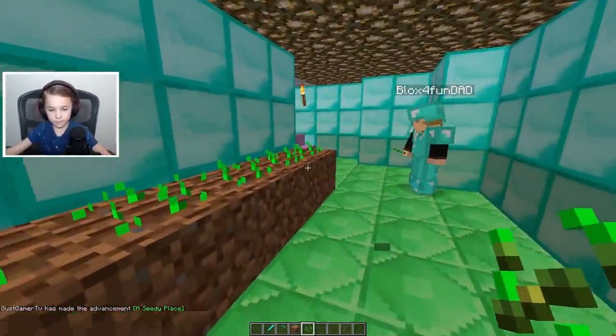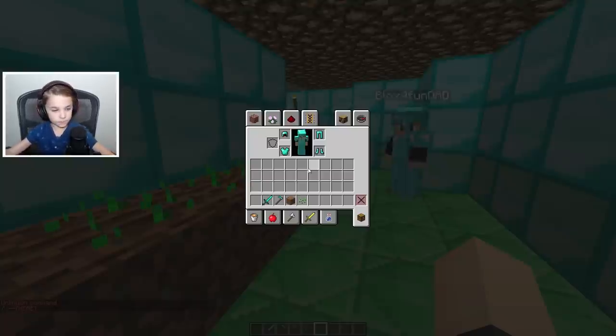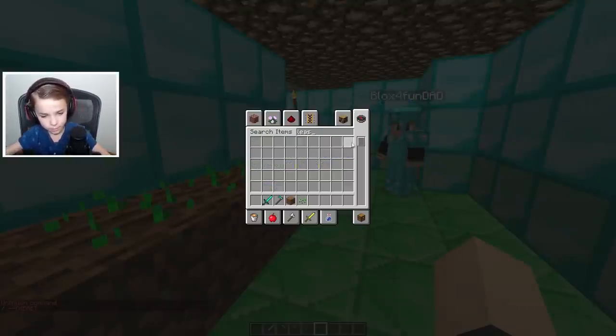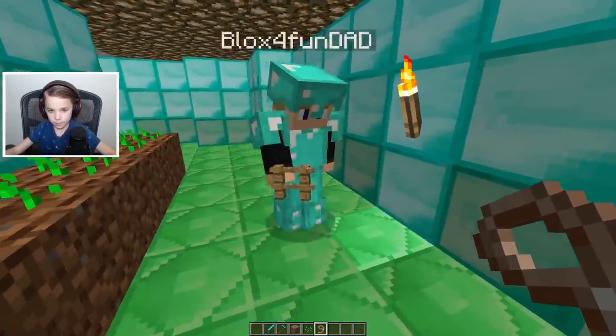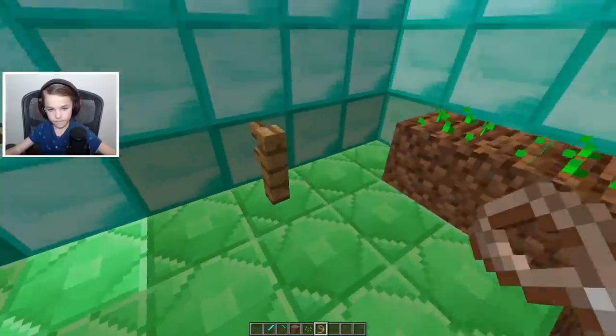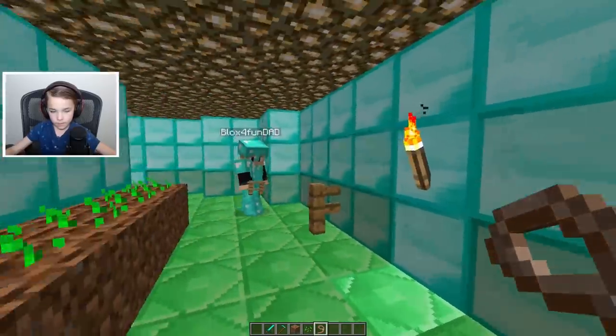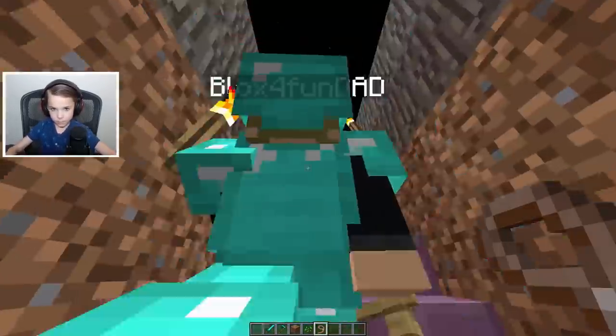Now we need some leash. Leash and stick — not stick but fence. I'm gonna put fence. Okay. I'm gonna get the leash. So we want one maybe here and one maybe here. Oh, but first I think we need to put on the horses. Let's bring our horses in here.